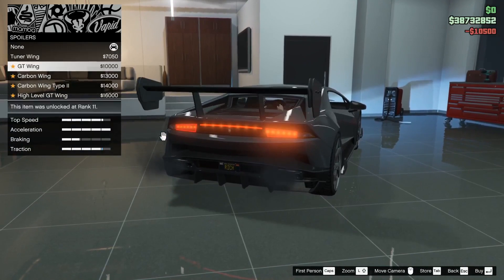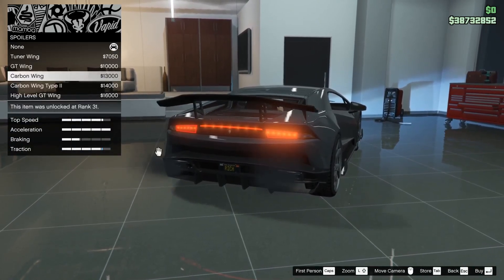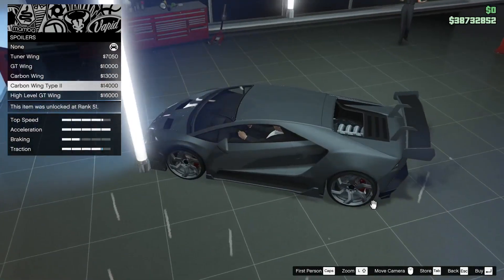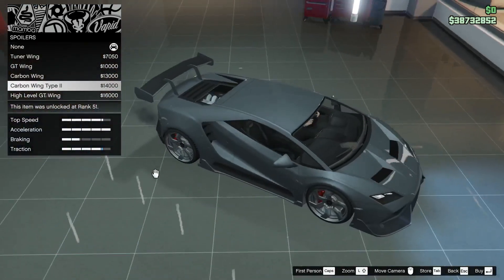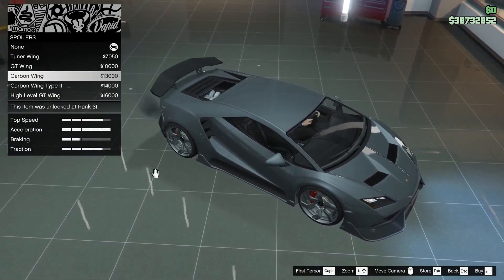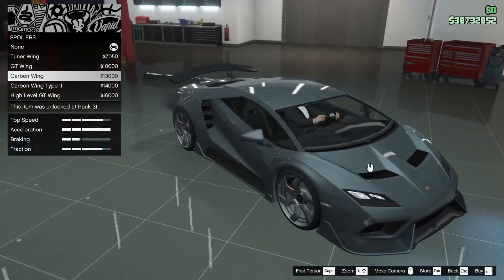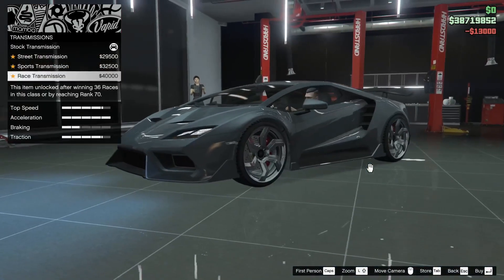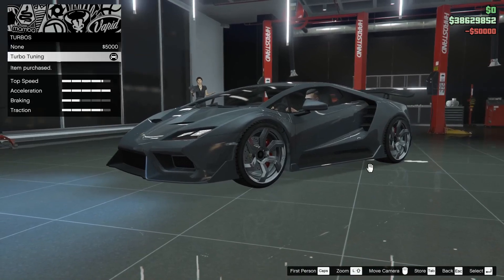Spoiler. Tuner, carbon wing type 2, high level, carbon wing. Nah yang gue demen tuh carbon wing ini nih. Kalau type 2 terlalu ini ya. Ini bisa dibikin jadi kayak mobil-mobil GT3 sebenernya. Carbon wing ini kayak carbon wing-nya Performante sih, kalau dari penglihatan gue. Boleh carbon wing. Transmission kita pake race aja, turbo tuning kita pakein turbo tuning.